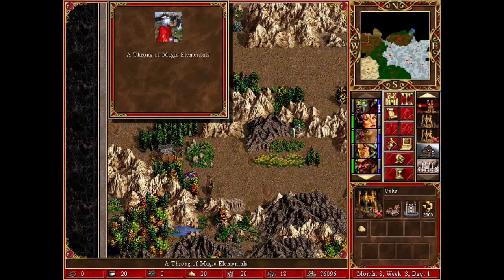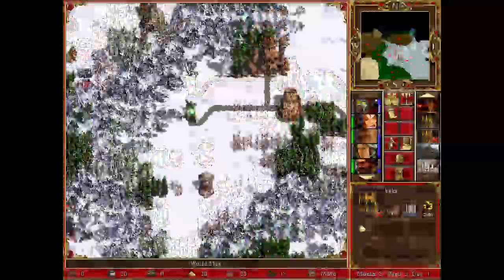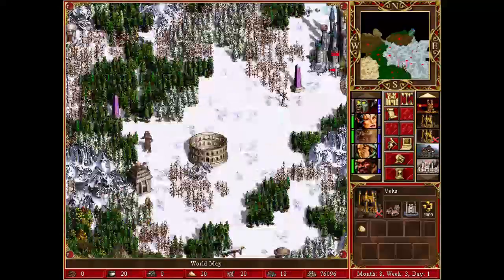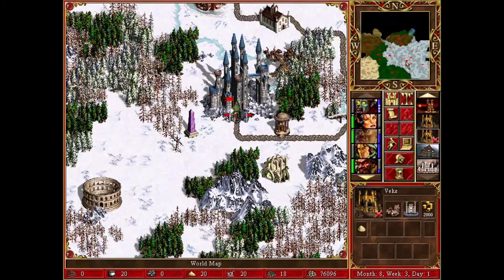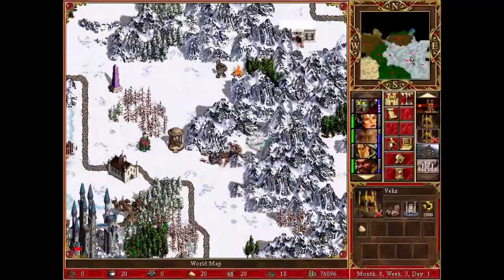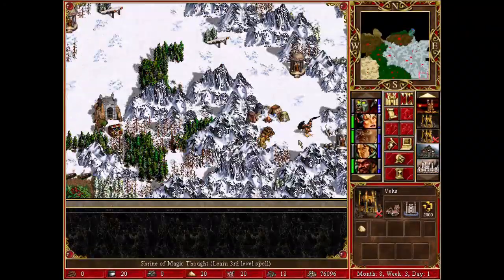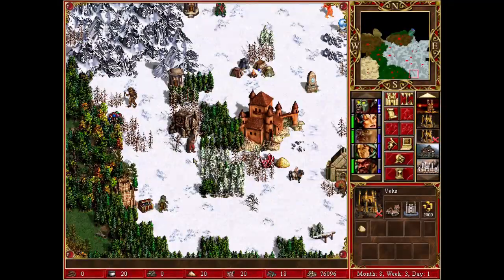There are still some randomly generated monster hordes on the map and I had a huge part of the map. As you can see on the minimap in the upper right corner, there's a huge part of the map that I conquered at the very beginning of the game, and there's a huge mountain region that separates the map so no one else can get into this section.